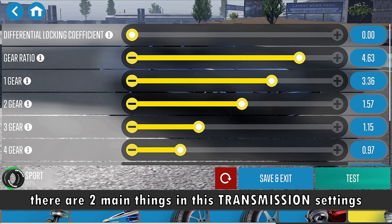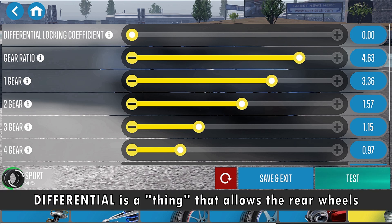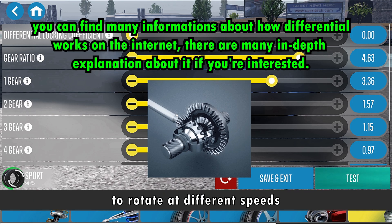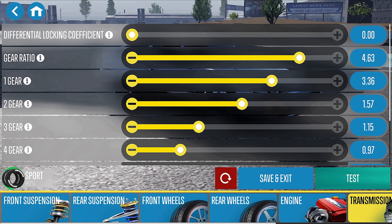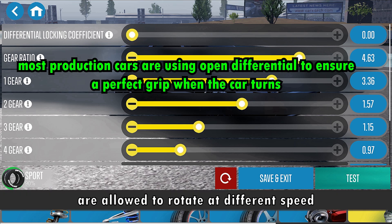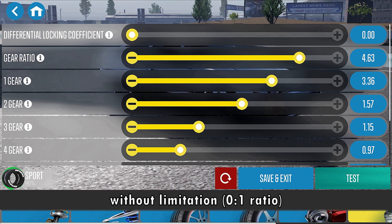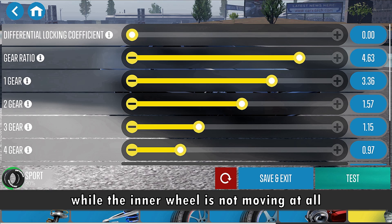Now there are two main things in this transmission settings: differential and gearing. Differential is a thing that allows the rear wheels to rotate at different speeds. Having differential set at zero means that your rear left and right wheels are allowed to rotate at different speeds without limitation, meaning that the outer wheel is allowed to rotate at full speed while the inner wheel is not moving at all.